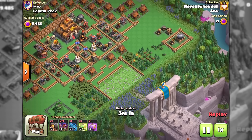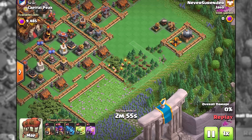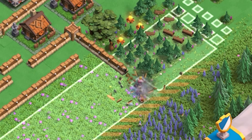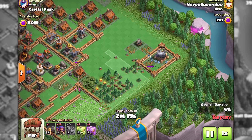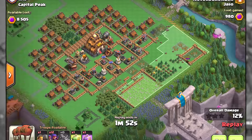Here we have a typical capital peak base with a maze box around the spawning area. This type of maze box used to work really efficiently before the battle ram buff, but right now you will simply have to place the battle ram close to the wall and you are pretty much good to go. For cleanup I like to use barbarians, archers, and minions, which is a great combination of ground and air troops that allows you to destroy all sorts of buildings with no problem.